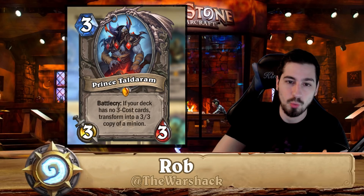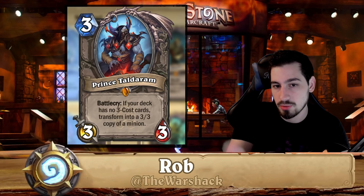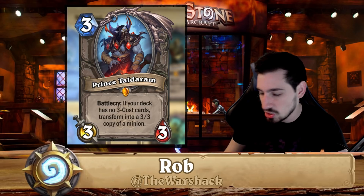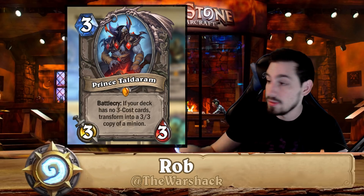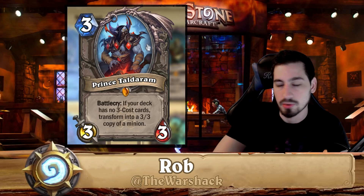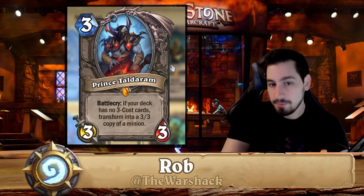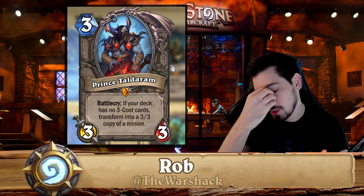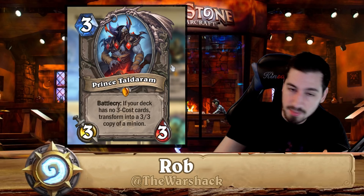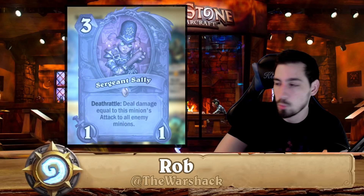With Prince Malchezaar in cube warlock, you could carnivorous cube a Doomguard, then play Prince and hit the cube to get two more Doomguards — it's a really powerful combo with the right death rattle on board. However, he's only found in that one particular deck, and also possibly combo malygos druid, which isn't very popular. He's not a staple by any means but not as useless as before.